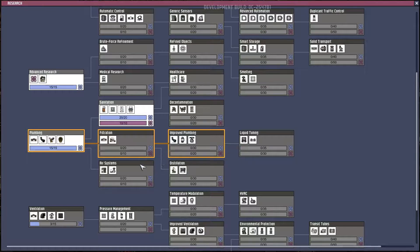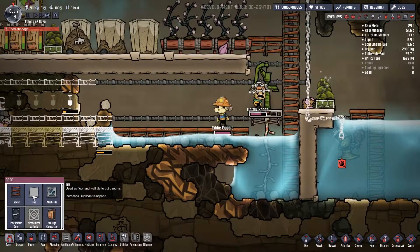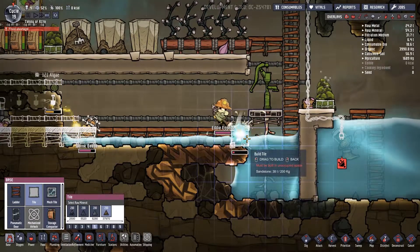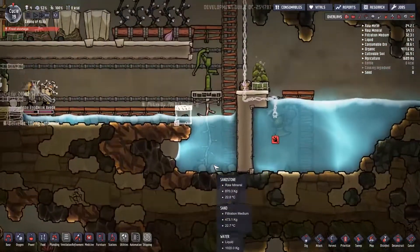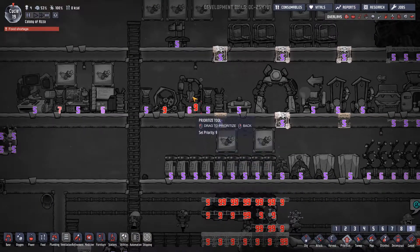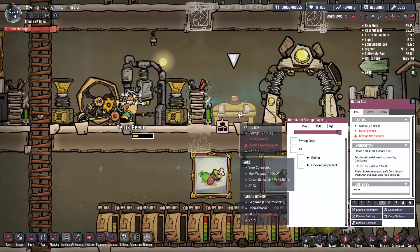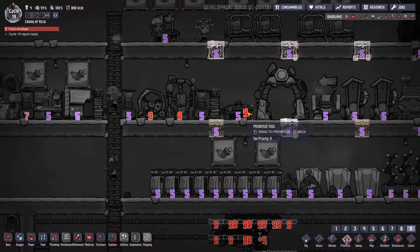The carbon skimmer is under air systems — so that's our next research target. We have zero kcal — food shortage. Battery is full though, which is nice. The small battery is throwing zero out of 150, so we can go ahead and deconstruct it and make a bigger battery next to it.